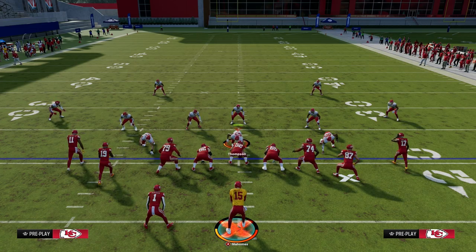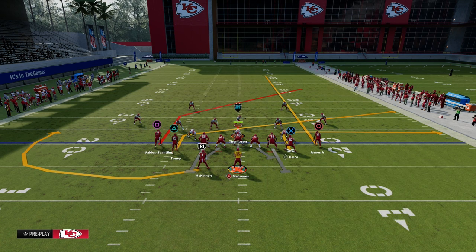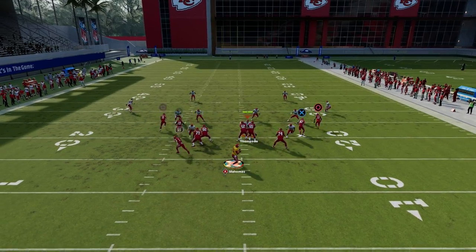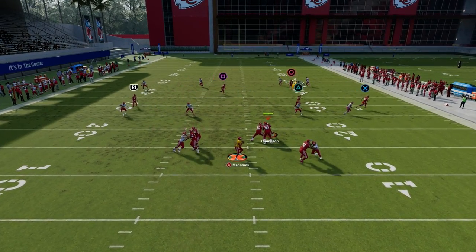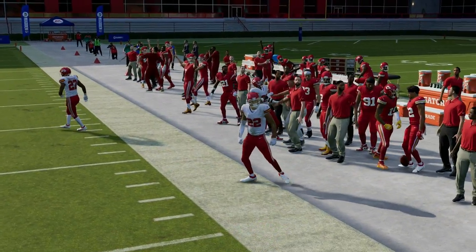You're able to attack man, match, and all of these different coverages with just a simple setup like this. This is one of my favorite versions of a Y-cross style concept as well. As you can see, the slant with the tight end flat — there's a lot you can do with this offense. It's the best offense in the entire game.